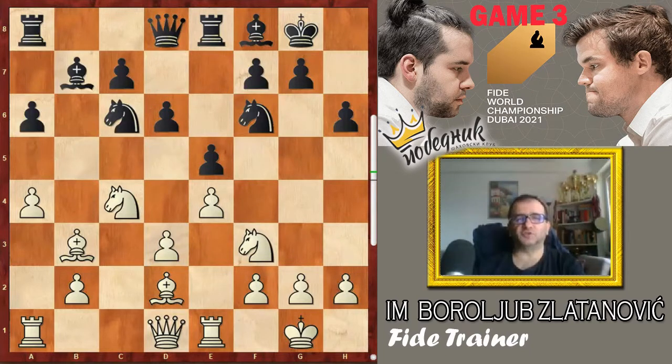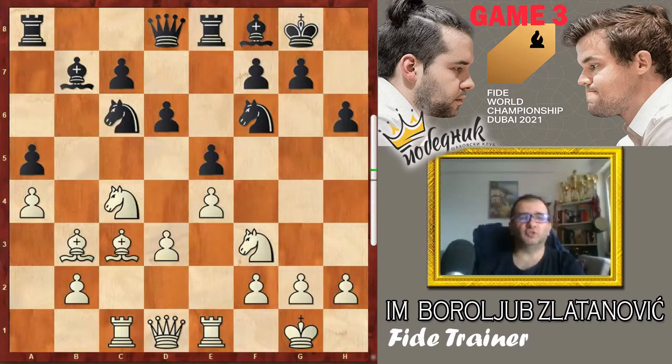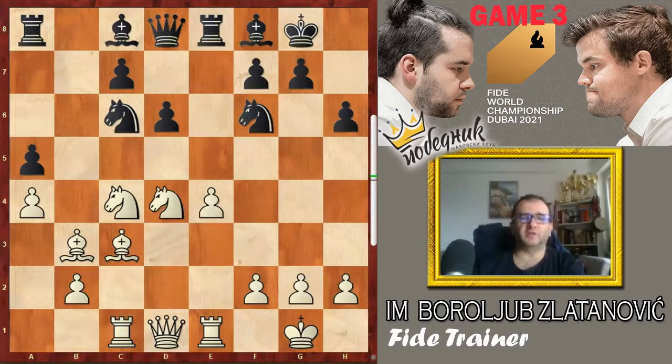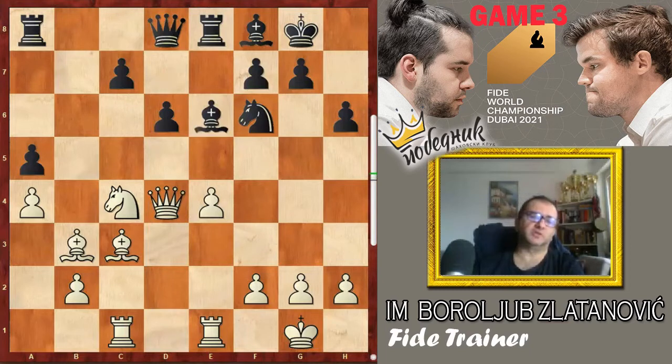Such sacrifices are not working. After peaceful play — rook c1, a5, bishop c3, bishop c8 — white finally decided to go for a strike in the center with d4 to go for initiative. Exd4, Nxd4, Nxd4, Qxd4 and Be6.